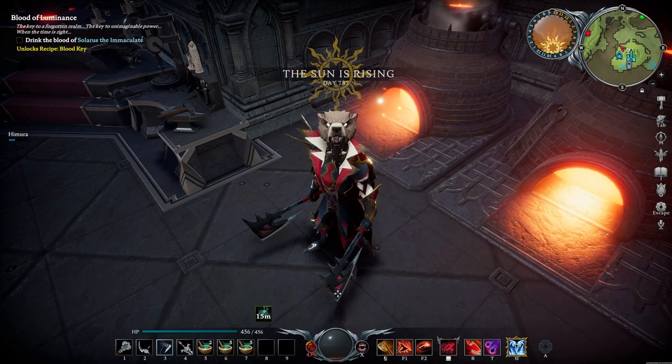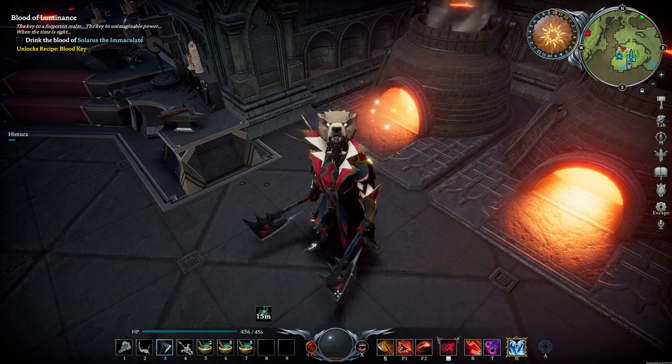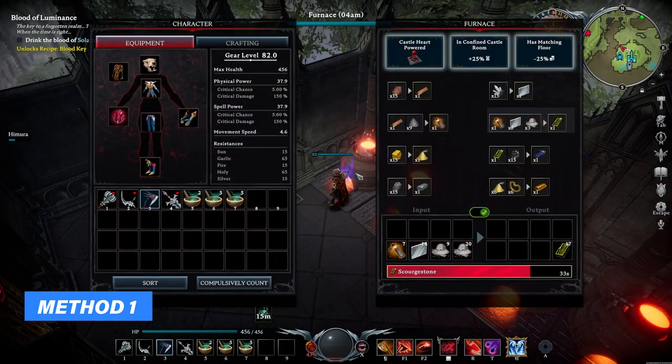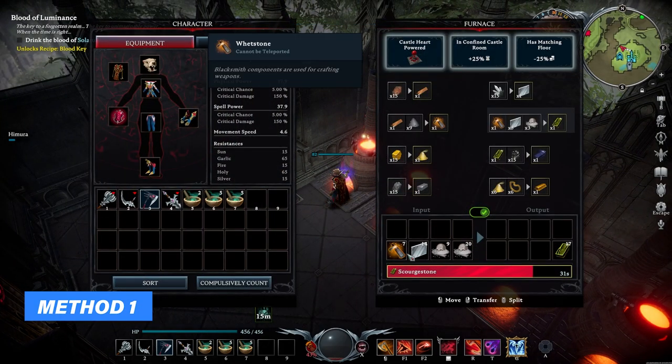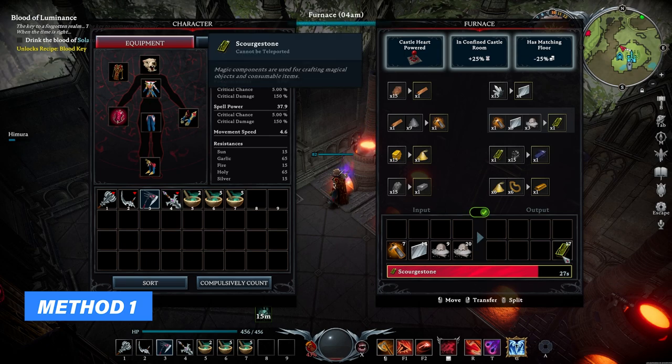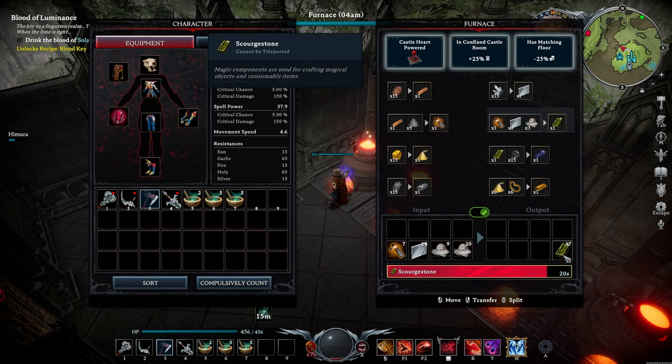First off, what you should always be doing when you're either at your base or out there farming for resources, hunting for V-Blood, is have your furnaces up and running 24-7 with whetstone, glass, and gravedust. These three combined will turn into Scourge Stone. It takes a pretty long time to process, but you're going to need plenty of them for your endgame gear and holy potions, so make sure to have this running 24-7.